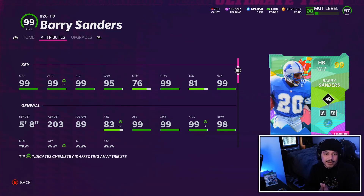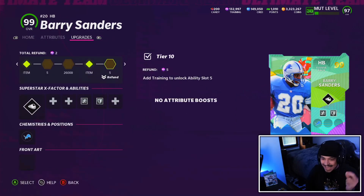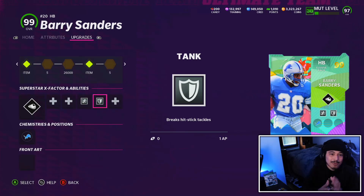This card honestly has potential to be the best running back in the game. You're probably thinking this dude is crazy — he really just said Barry Sanders might be the best because of his height and weight. Usually on next gen you want guys who are at least 6'1" and weigh about 225–230 and up. But Barry comes with pre-baked Tank for 1 AP. People today were upset we didn't get a golden ticket, but in my opinion this is actually better than a golden ticket, because even if we got one, Tank and Leapfrog would have been 3 AP on him. So you save an AP.